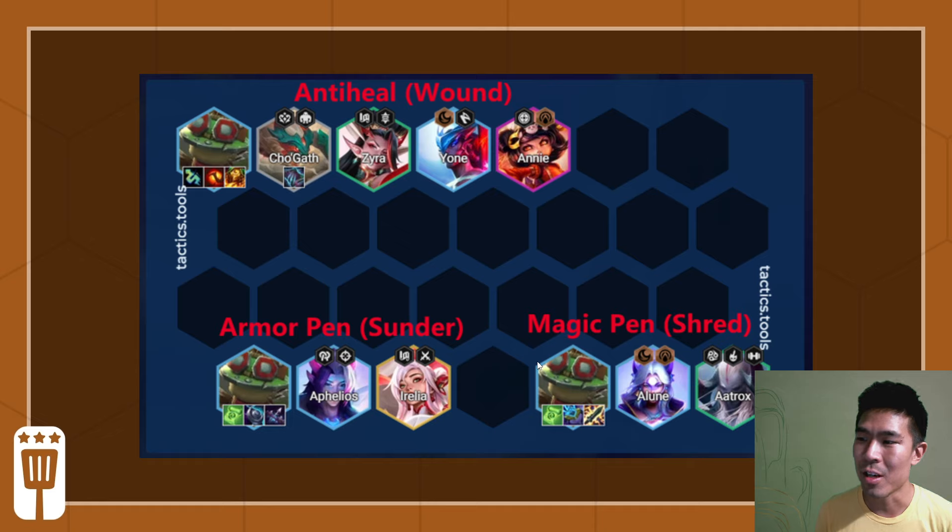There are also a few new ways to get these through the set itself. Champion-wise, Cho'Gath, Zyra, Yone, and Annie provide Anti-Heal. None of them are super reliable. Yone hits a lot of units but doesn't cast that often. Zyra hits one unit at a time. Annie actually hits quite a lot of units.